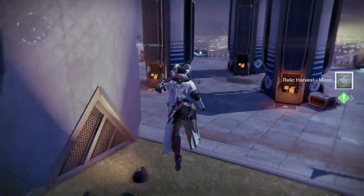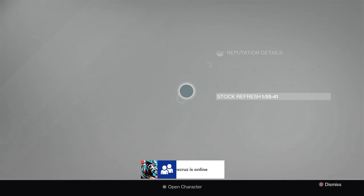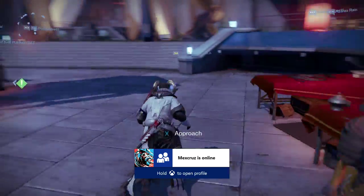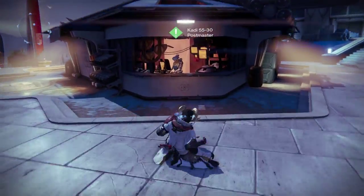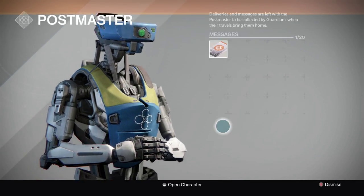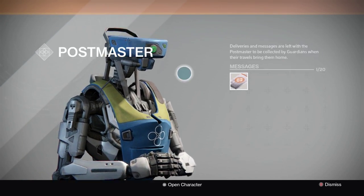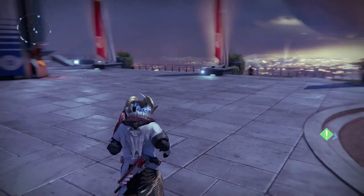I've heard that if you get Cryptarch packages and wait to open them, the engrams don't actually roll until you open them. So even though you get those Cryptarch packages right now, they could potentially roll into blues or legendaries from the Taken King expansion — that's what I've heard, so don't quote me on that, but it's a possibility.